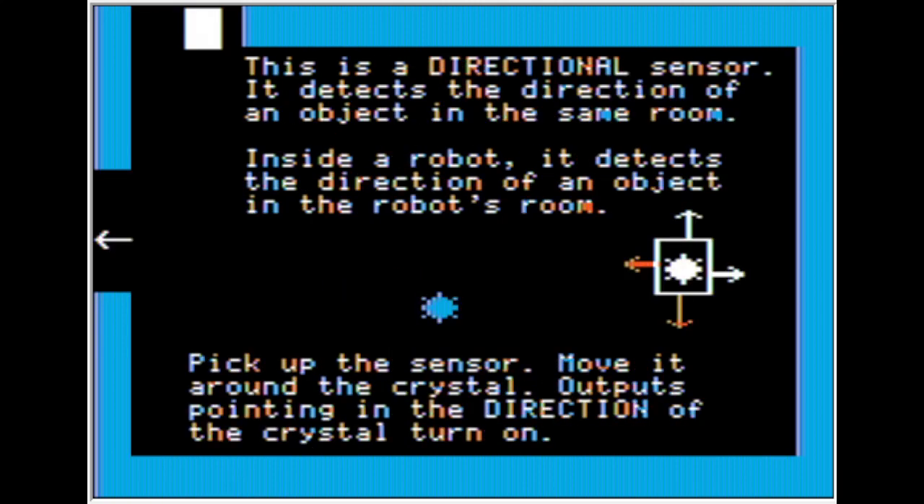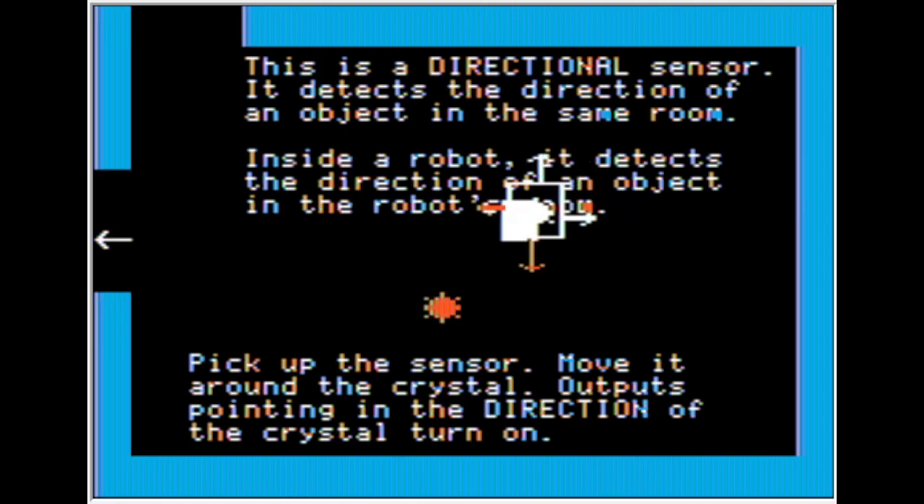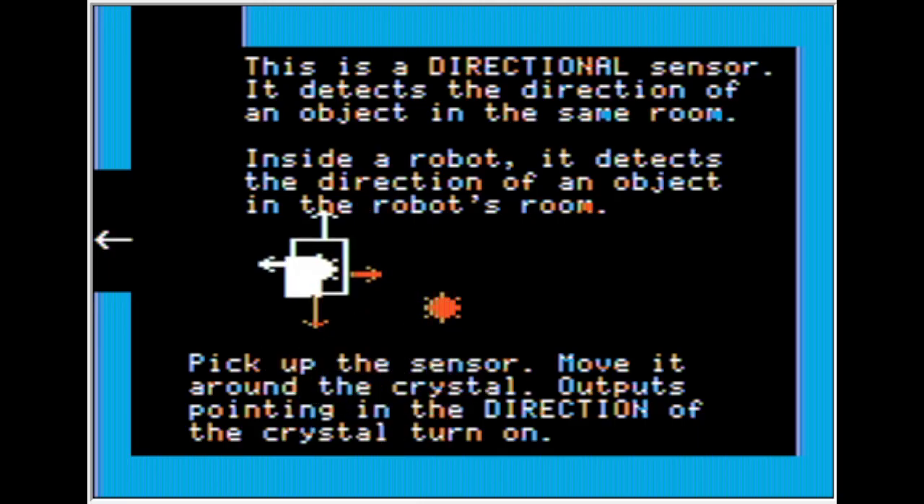This is a directional sensor — it detects the direction of an object in the same room. Inside a robot, it detects the direction of an object in the robot's room. Pick up the sensor and move it around the crystal; the outputs pointing in the direction of the crystal turn on. Definitely works.